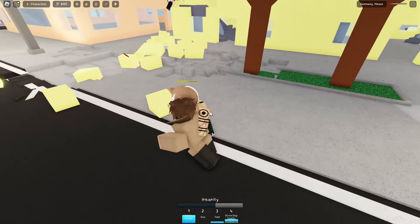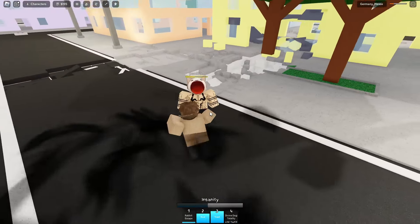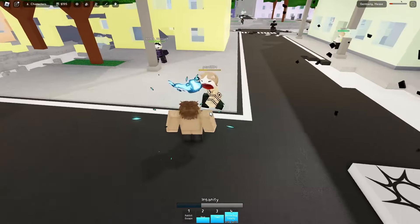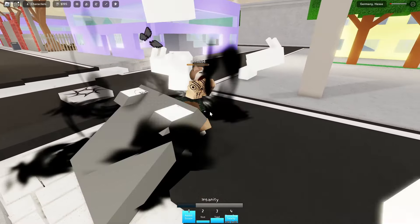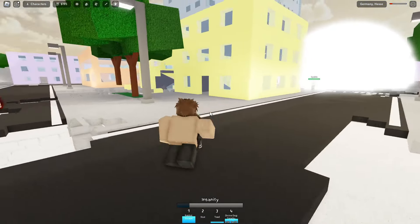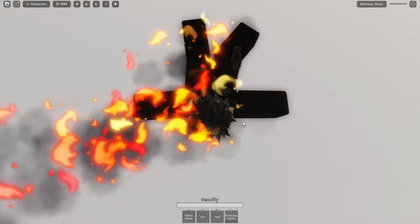This is not looking good for us but we're still gonna try our best. Down slam, use my Divine Dogs. If he just M1s me once it cancels it — that's annoying. Rabbit Escape. This is so close, and he pops ultimate. Man, I wish I had ultimate but it is what it is, we're just gonna go in and die. RIP to me.